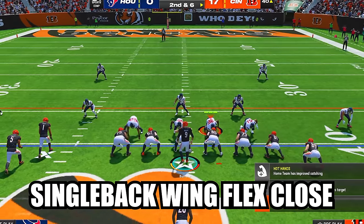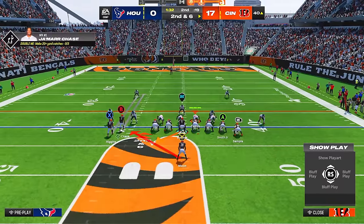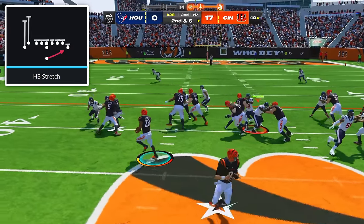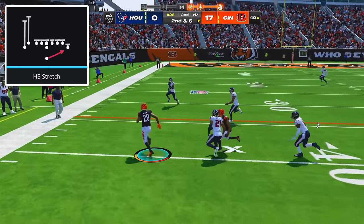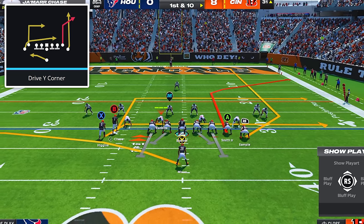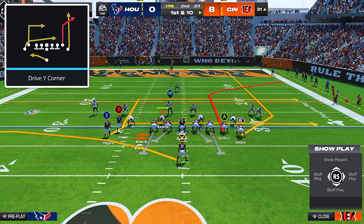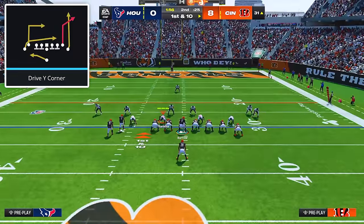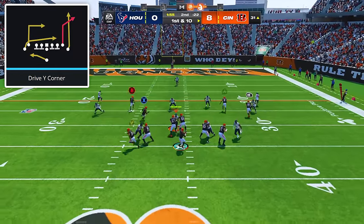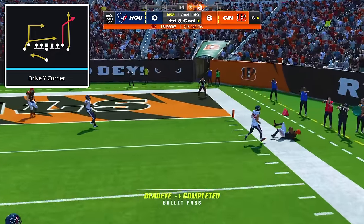Our next formation is Single Back Wing Flex Close, which I have a full ebook on at playbookprofessor.gg. Make sure you're on a hash with your tight ends on the short side of the field. Start by establishing your run game with halfback stretch, which you can flip in either direction. For passing against zone coverage, come out in the play Drive Wide Corner, and the only adjustment is to put your outside tight end on a streak. This builds an easy flood concept on the short side, and after the snap, just read the corner route and the drag route and hit whichever one the defense doesn't guard.